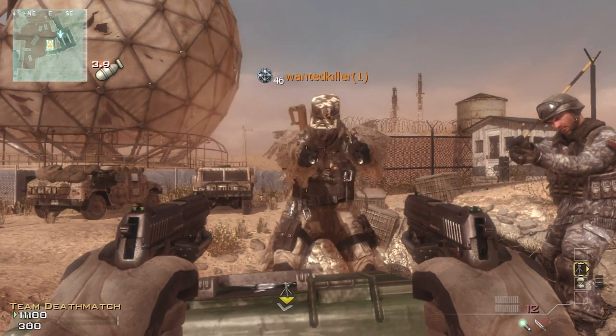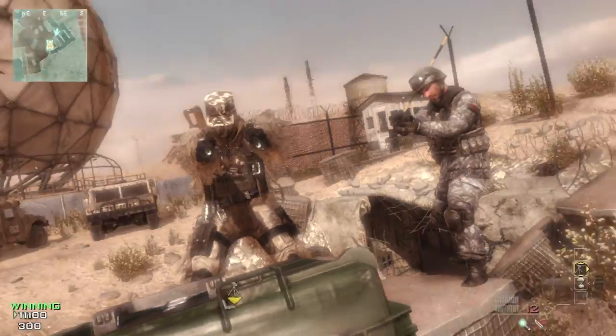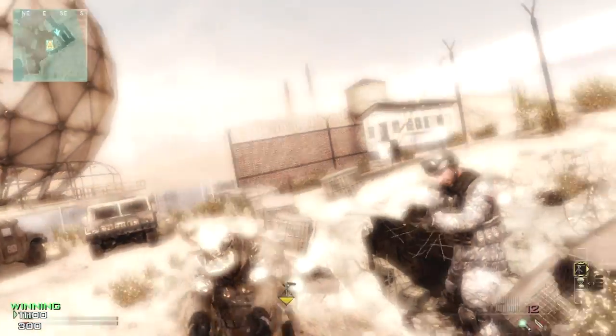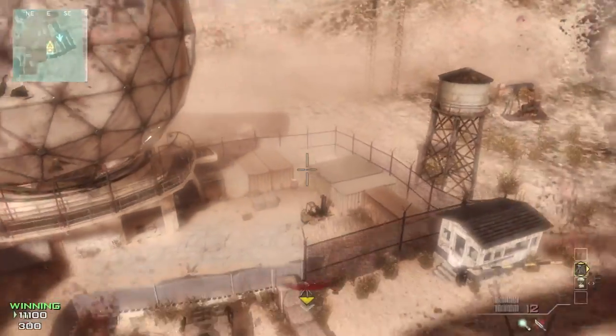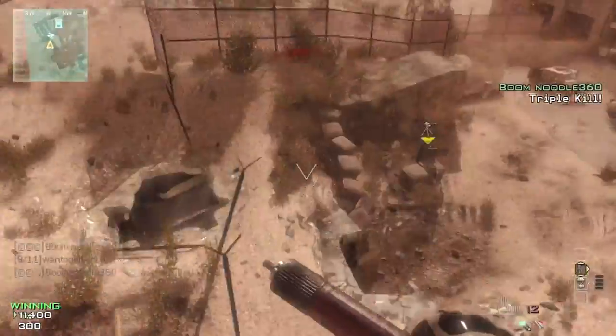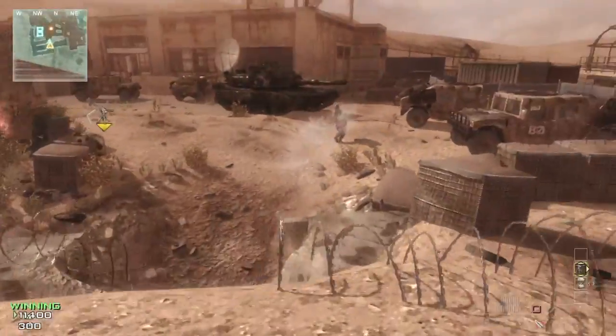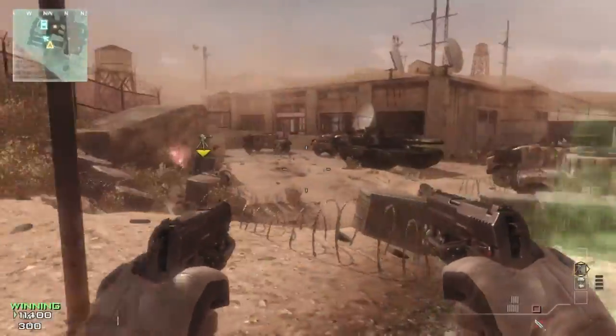Then you want to MOAB, and do the laundry animation for the MOAB. Get your friend to knife you and then you should go past the barrier out of the map — or you can land on the barrier. It's really, really good.